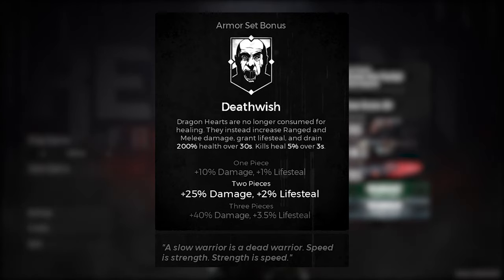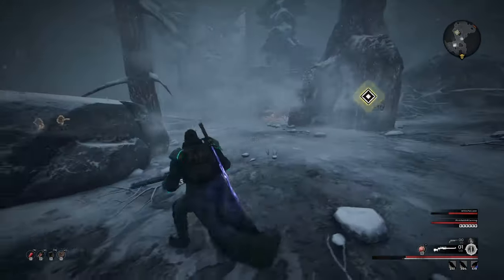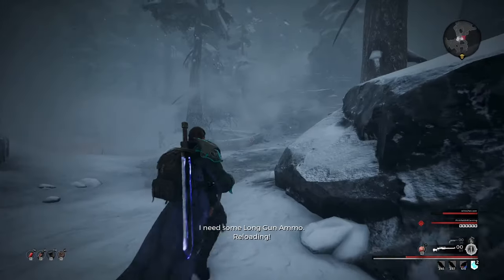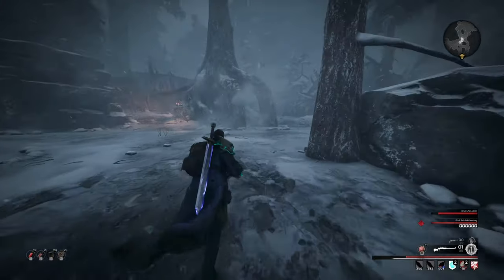This armor will be really good in some situations. To get this armor set you need to have the latest DLC called Subject 2923. You can get this while on campaign or in adventure mode in Razum, the snow area.